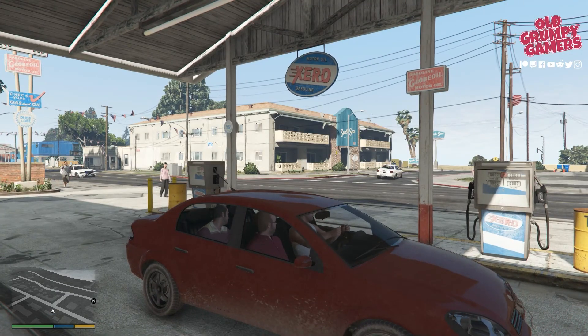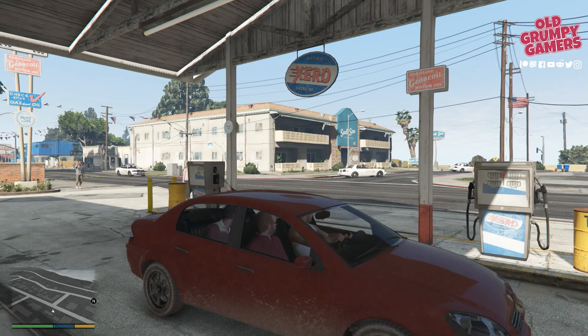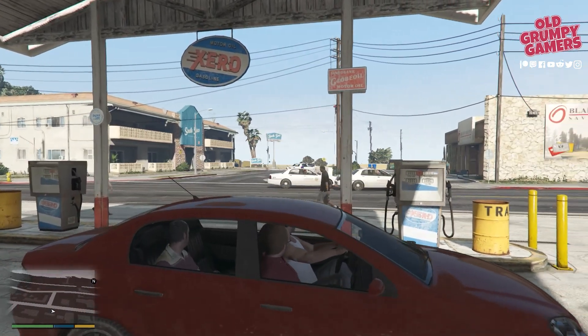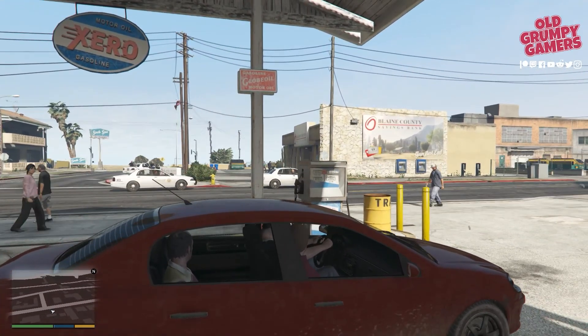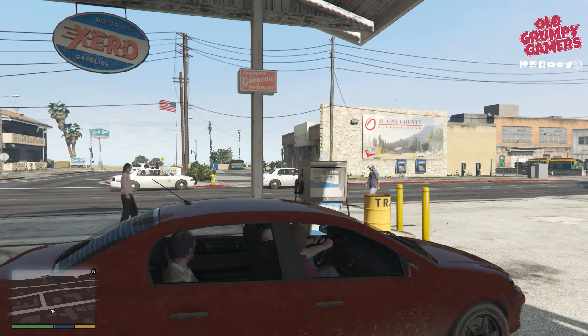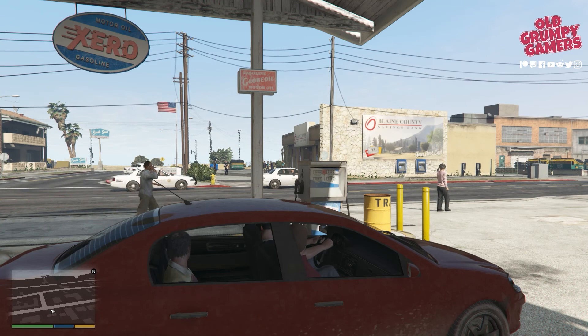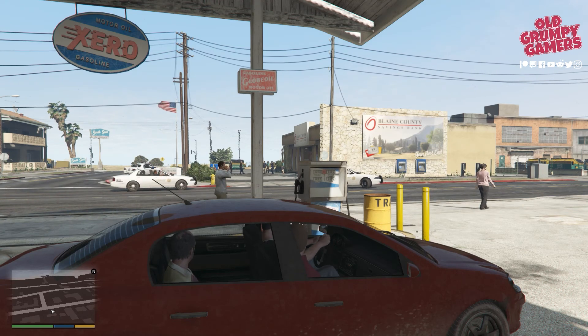There's our first one, and our second, and our third, fourth. As Lester and Michael noted, that seems to be quite a large response for a small town bank, so we suspect quite strongly that Trevor is in fact correct — this is where all the dirty money is stored.